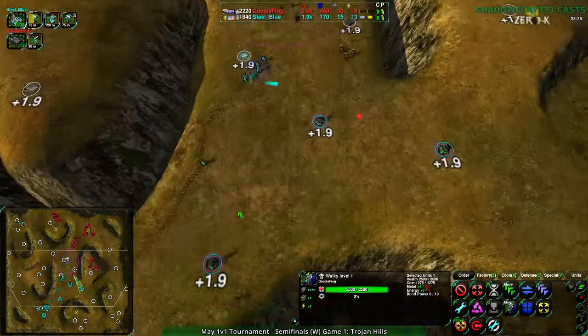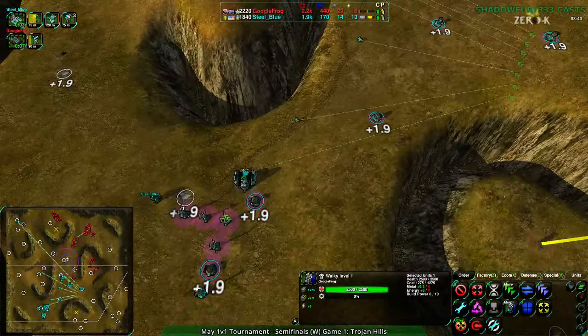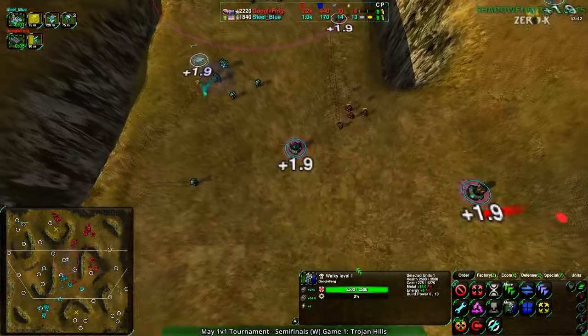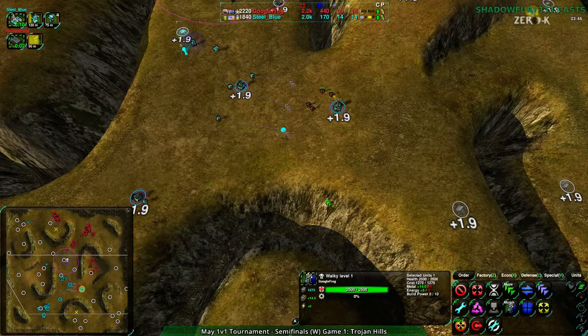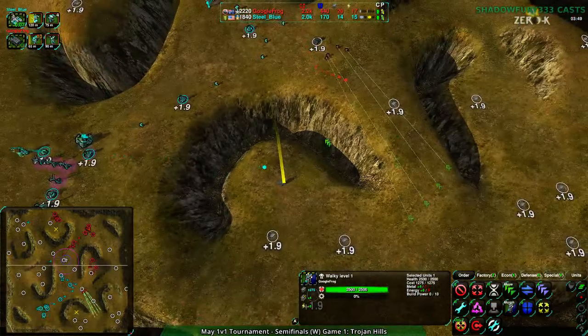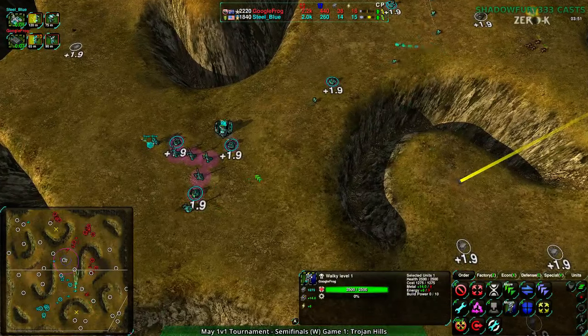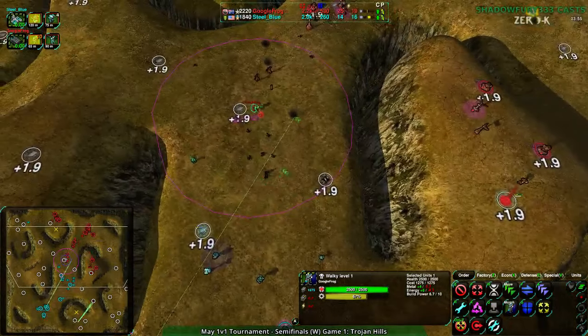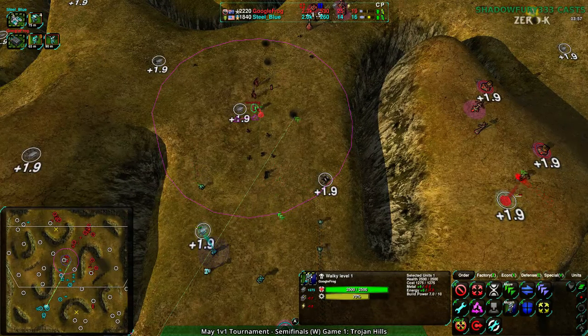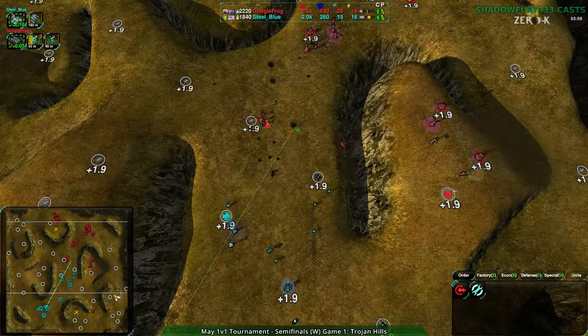At this point Steel Blue is just wide open up the front - Google Frog is going around the side, which I totally agree with. Because around the back there's nothing - there's a Lotus, that's it against four glaives. Steel Blue is not even going to chase them, so these glaives can come right around and they just have one LLT to deal with. Steel Blue going for the counter-attack instead.